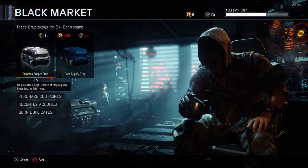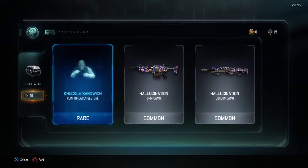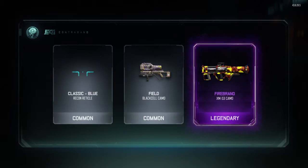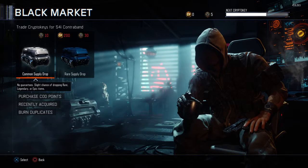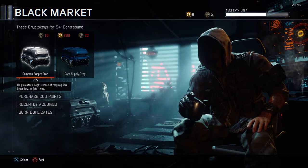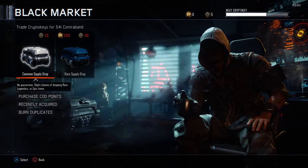Just because I'm feeling it, I'm going to open up two more commons and see what we get. We got knuckle sandwich, ruin, threaten gesture. One more — there's purple on the last one — firebrand for the XM53. That's not bad, could be worse. Thank you guys so much for watching — I'm out of crypto keys and CoD points. Hope you enjoyed the video. Leave a like, subscribe if you're brand new, and I'll see you guys in the next video. TTFN — ta-ta for now.